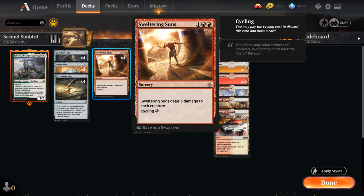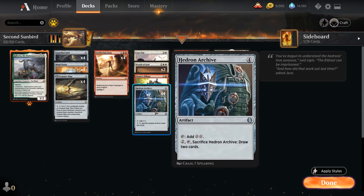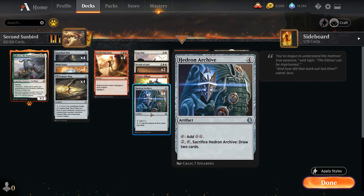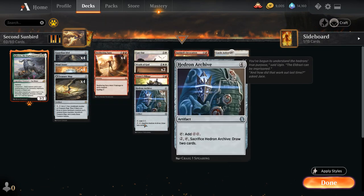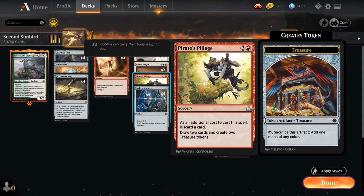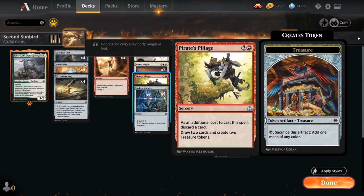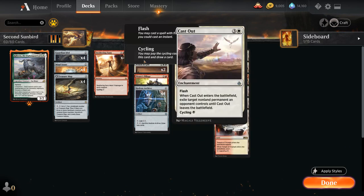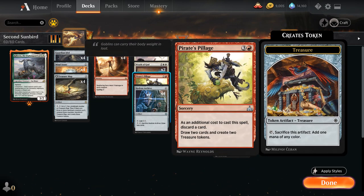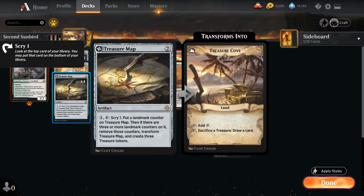At four mana we've got artifact ramp with Hedron Archive. My favorite play is turn two Mind Stone or Guardian Idol, turn three Hedron Archive, and then we can tap it for double colorless right away and still play one of the two mana artifacts — very mana efficient. We can also sacrifice Hedron Archive to draw two cards if we're flooding. We also have the full play set of Pirate's Pillage, a sorcery where as an additional cost we discard a card, then draw two and make two treasure tokens. This helps us ramp towards Approach and Sunbird's Invocation and helps us filter our hand — sometimes we draw too many sweepers and can get rid of them, or discard lands to dig towards our combo pieces. The treasure tokens also synergize with a transformed Treasure Map.